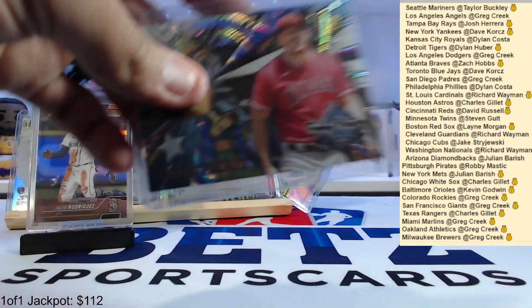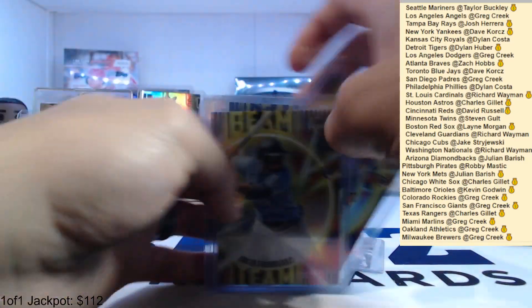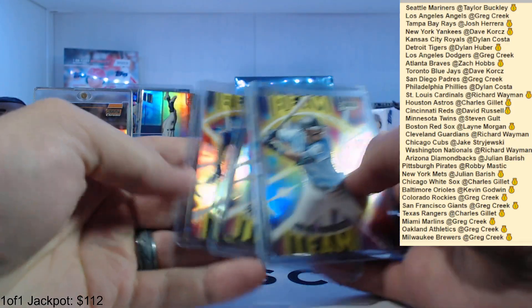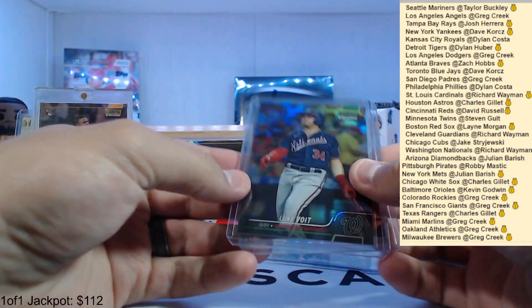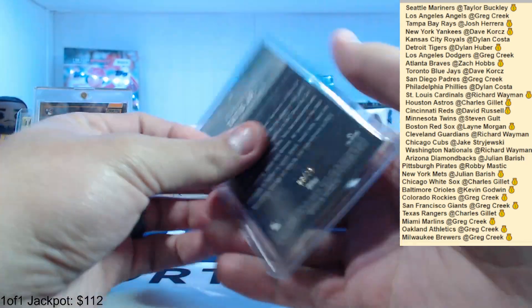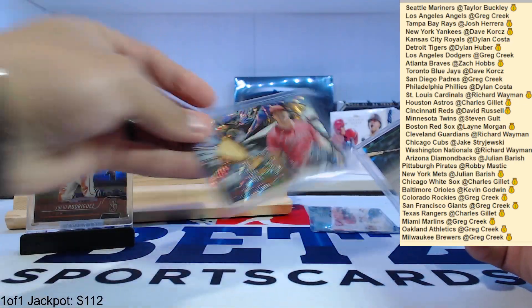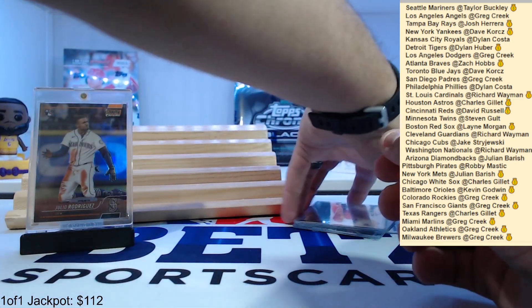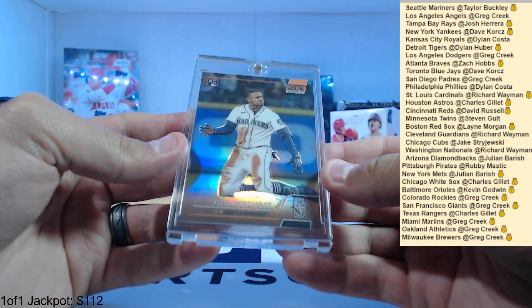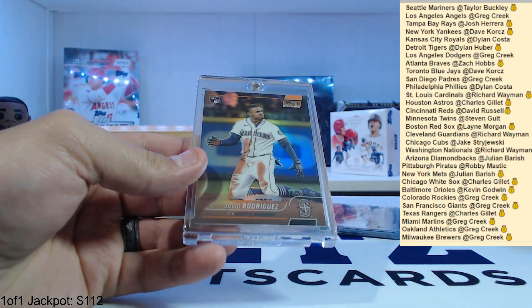Let's do a little recap. Some of the base rookies: Kwan, Hunter Green, Strider. Beam team guys: Julio, Bobby, Torkelson, Wander. Got some blues — Skubal, Brennan, Lau, Willie Adamas, all to 199. Luke Voigt to 99, Tatis to 25, two autos, and a Julio team of the future. Mike Trout wave. Two autos: first one Jose Miranda to 99, and Matt Vierling base auto — both rookies, which is nice. And ahead of everything — Julio Rodriguez orange to 25. That's awesome, so that'll do it.